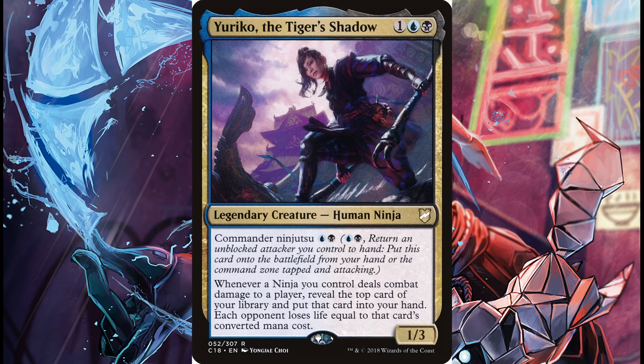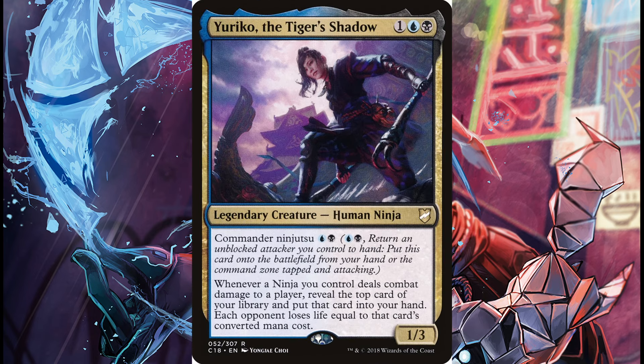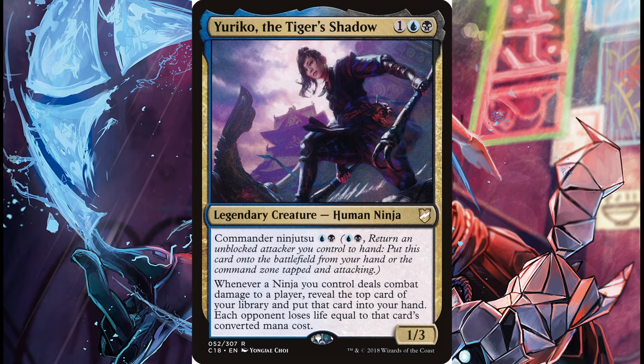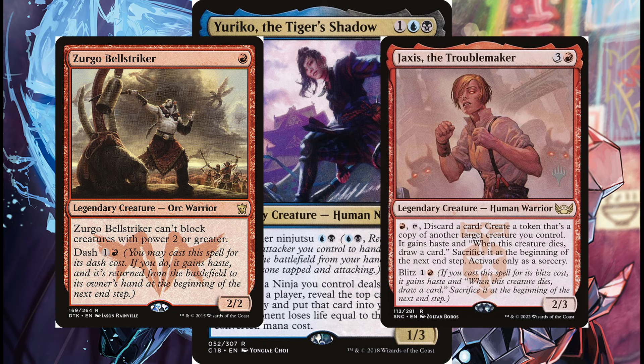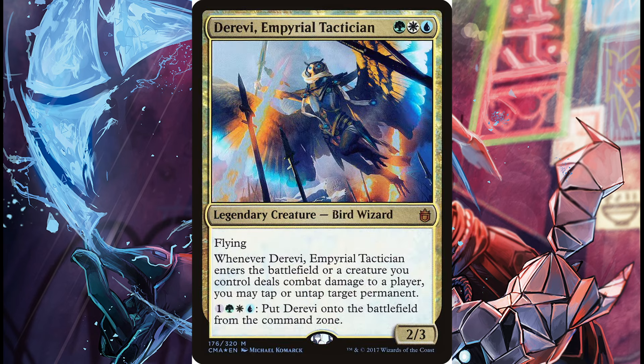Yuriko promptly proved that Ninjutsu in fact still does not work on a commander, just in another sense. Another rule specific to Commander is the so-called commander tax, a rule that makes your commander cost 2 additional mana to cast for each time it has left and re-entered the command zone, to balance the game as it goes on. This also affects costs such as Dash or Blitz, but not Ninjutsu. The important distinction is that those are alternative casting costs, while Ninjutsu is an ability, comparable to Derevi's ability to be put directly onto the battlefield.